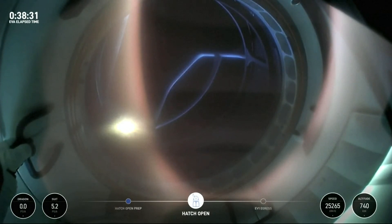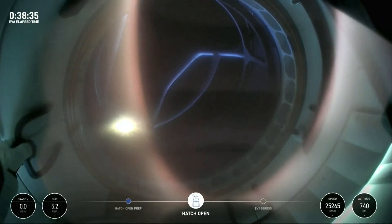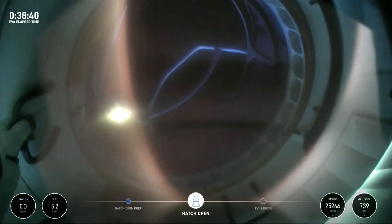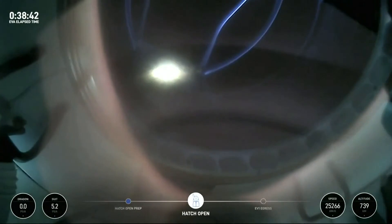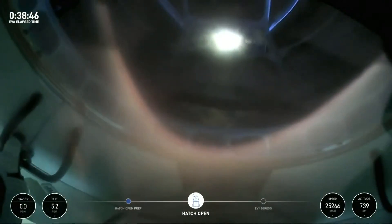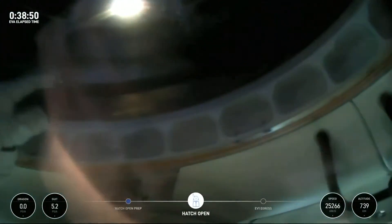That structure you see there — check for egress. EV1, SpaceX, I'm transitioning back to wonder the display. SpaceX copies, we're with you in your helmet cam. Once again, this helmet cam — that structure we see is the space walker. This is Jared now egressing through the forward hatch of Dragon Resilience.